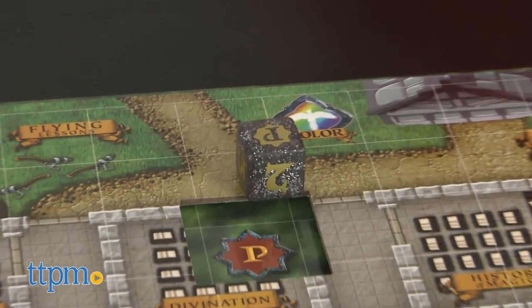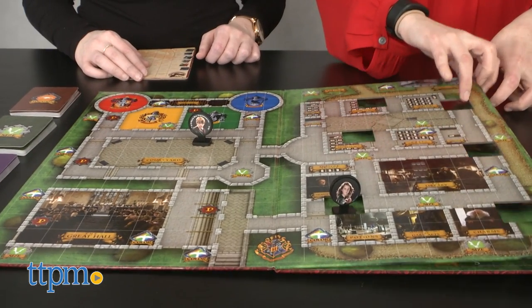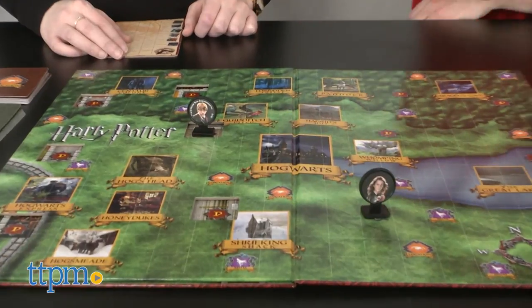The player then rolls the die and moves that number of spaces. Now, the cool thing about this board game, which brings to life the world of Harry Potter, is that it flips for two areas of play: Hogwarts Interior and Hogwarts Grounds.